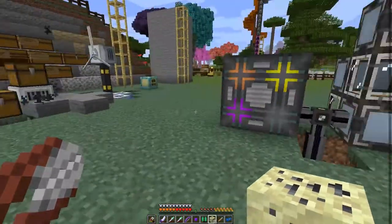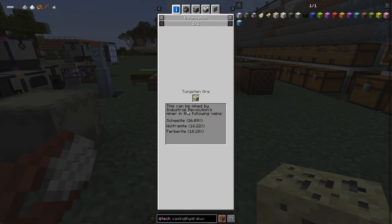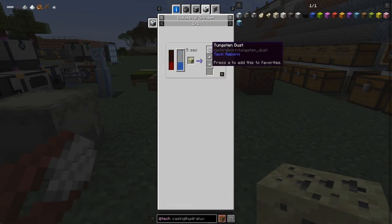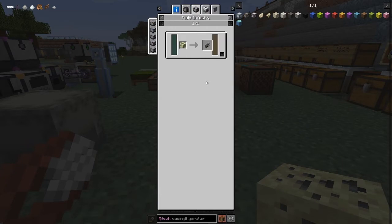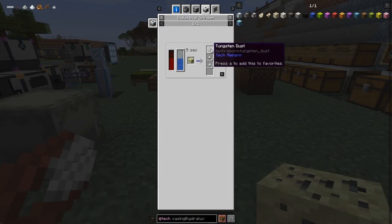I found tungsten mostly in caves in the End. Let's look at the uses of tungsten ore. In the industrial grinder with water you get two tungsten, plus iron dust and manganese dust — which we don't really need. The fluid infusing gives you three purified tungsten using 60 millibuckets of toxic waste. When you grind it you get three tungsten dust. Only two tungsten from the grinder though.